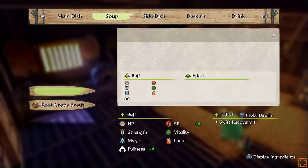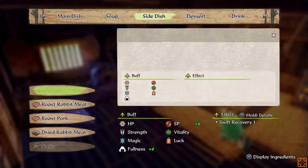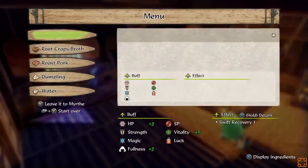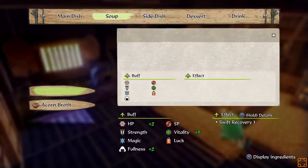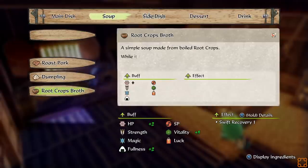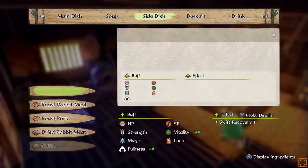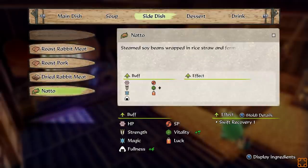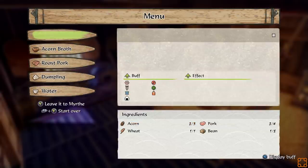Dumpling was good. What else did we have? Root crop broth — I do have enough root crop broth. Let's change the menu. There's also acorn broth, which gets us some more fullness. I kind of want to go that direction, because the more fullness we have, the longer I can stay out. So now we can put in dried rabbit meat instead. Honestly, this is fine.